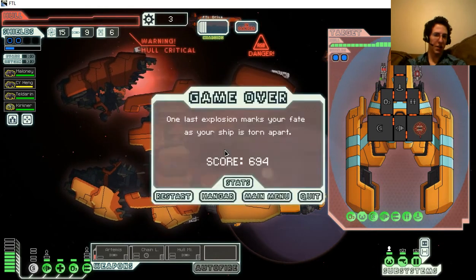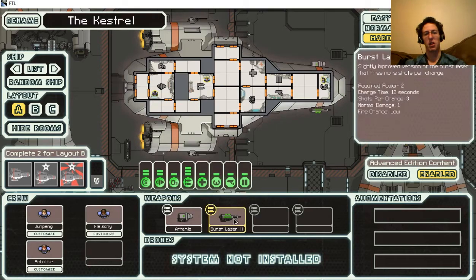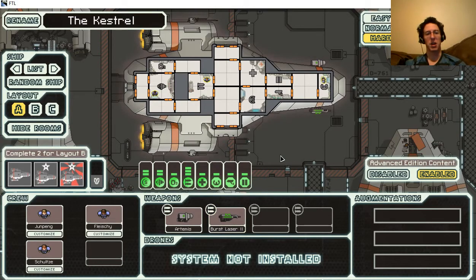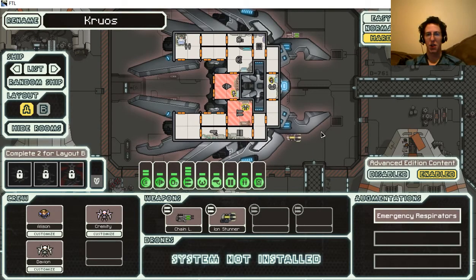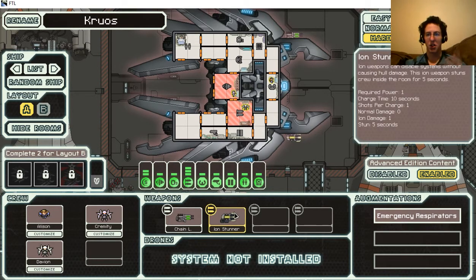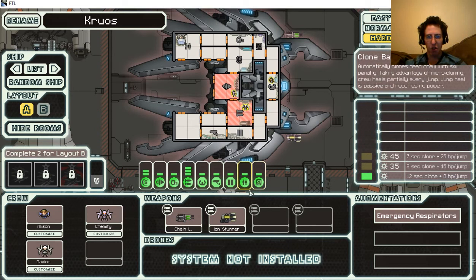That was an interesting run - a little different. The rock ship held up a lot better than I expected in the long run - I lasted a lot longer than I anticipated. Next episode I'm going to take the Linnaeus Cruiser out. It's got an interesting setup: it has the Ion Stunner with the whole stunning crew in the area where it hits, and one of those chain burst lasers also. Plus some Linnaeus and non-Linnaeus crew. Looks like it starts with a hacking system.